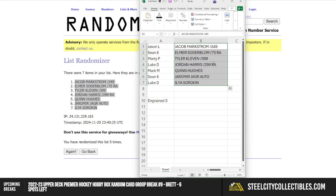We got Jason with the Jacob Markstrom out of 349. Sean - Elmer Sotterblom out of 75 relic auto. Marty - Tyler Clevin out of 399. Luke - Jordan Harris out of 299 relic auto. Mark - Quinn Hughes. Sean - Yarmir Yager auto. And Luke - Ilia Sorokin. Good stuff, thank you guys, much appreciated.